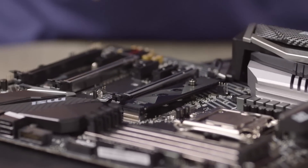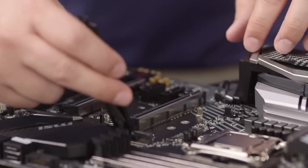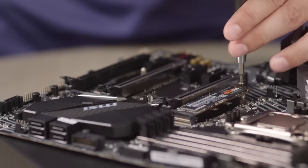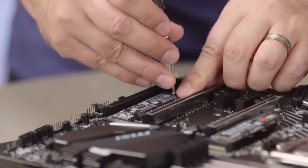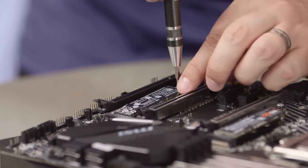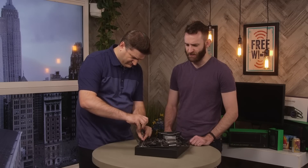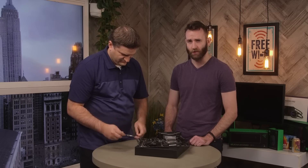Since we're going with a high-end build with a fast NVMe SSD for our operating system, let's install that now while the motherboard is out. We've got two M.2 slots so let's put them both to use. First, take off the M.2 shield if your motherboard has one — we don't find them necessary. Installing the drive is easy: pop it into the slot, slide it down, and install the screw. We use an M.2 NVMe drive for the OS because NVMe SSDs are really fast and we want the operating system to load as fast as possible.